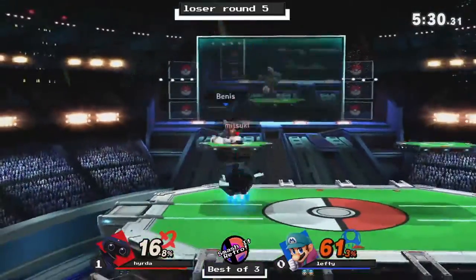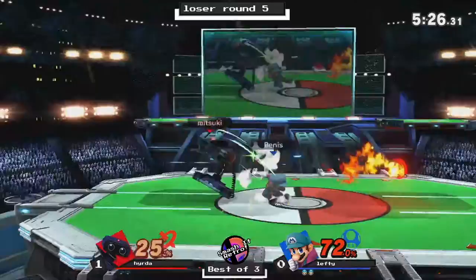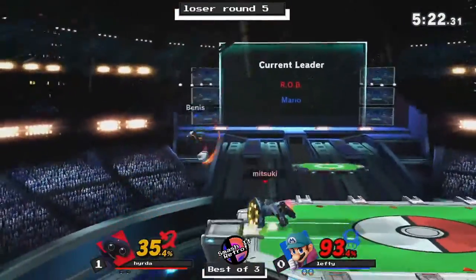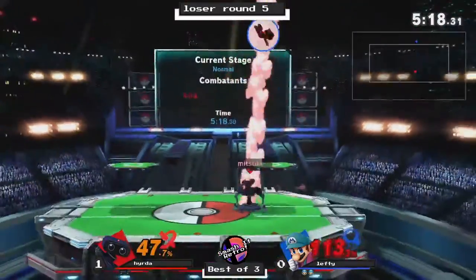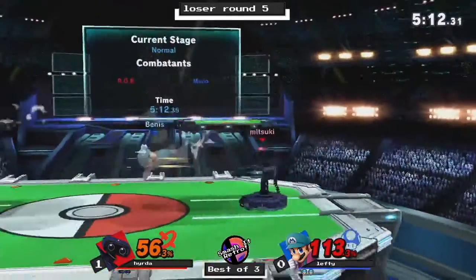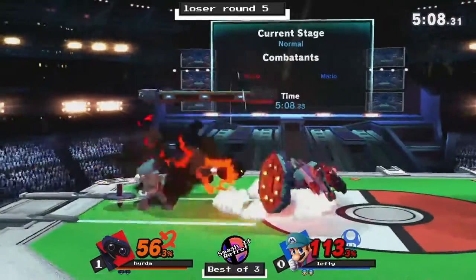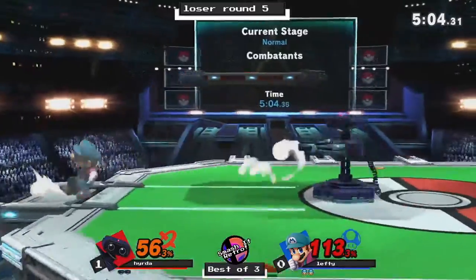Bean's starting to rack up a little bit too much percentage. Looks like Hydra hits him with another up smash out of shield — one single jab from Mario. Hydra's starting to fish for those up smashes, and Bean's just trying to stay around the center of the stage. Doesn't want to get knocked off stage again.